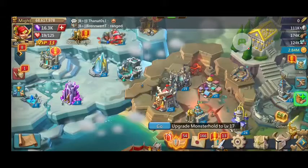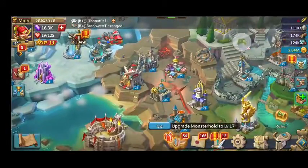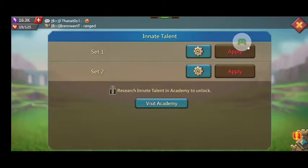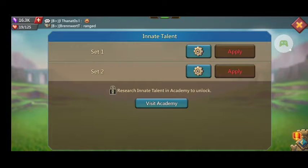She is about to hit altar 25 very soon and she has been doing some nice backup research among which talent sets and innate talents. As you can see, she hasn't set anything really yet. Because she's still a baby castle and she isn't paying to play, I'm going to set up a mixed war set, which will probably be her go-to. And then I will set up a cavalry set, which will be her stronger points. Let's have a look at how to set up those war talents.